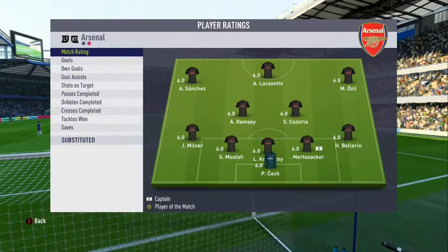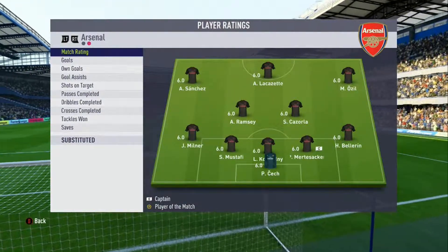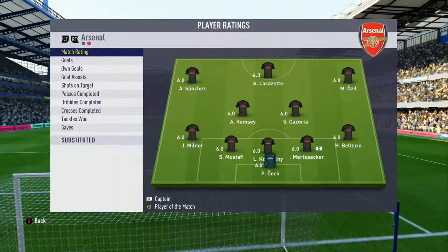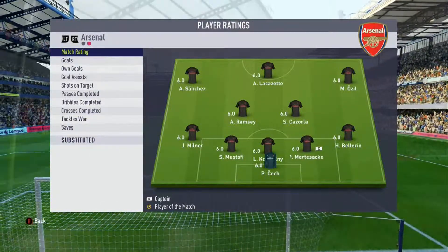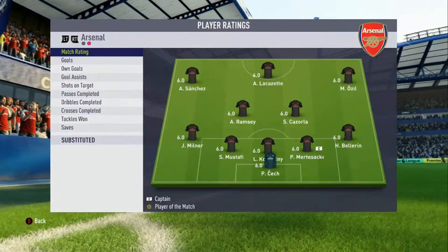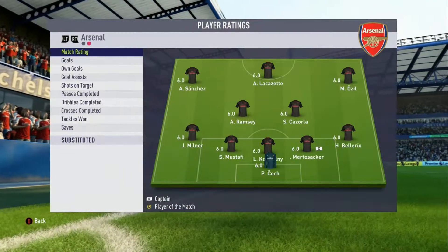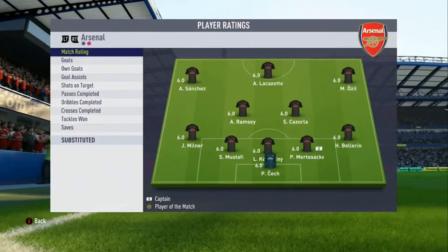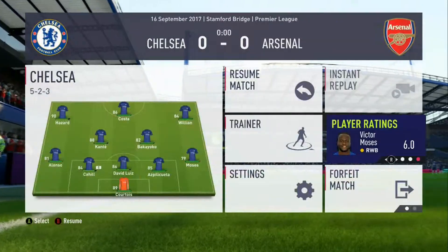The Arsenal team: Cech in goal; Bellerin, Mertesacker, Koscielny, Mustafi and James Milner at the back. Ramsey and Cazorla in midfield, with Ozil, Lacazette and Sanchez as you'd expect making up the front three. They've gone with exactly the same formation as us. Let's hope we can win and maintain our 100% win rate in the league this season.